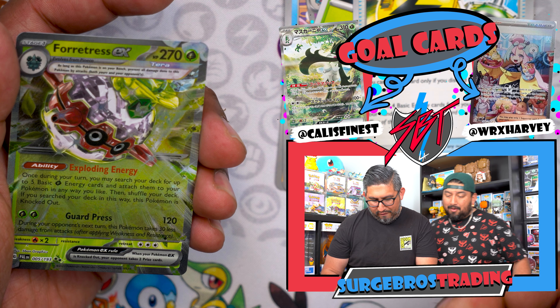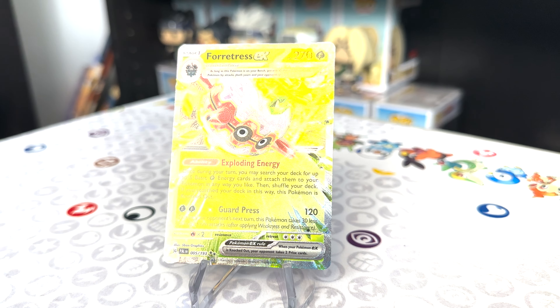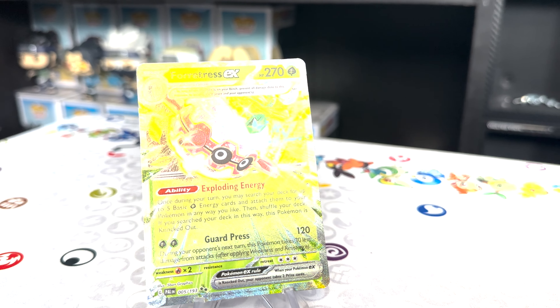We got Torrentula and then Forretress EX — the gold one! That one looks real nice. That's ten hits! I've got three packs left — SBT gang, what do you think, is that the last hit or what?